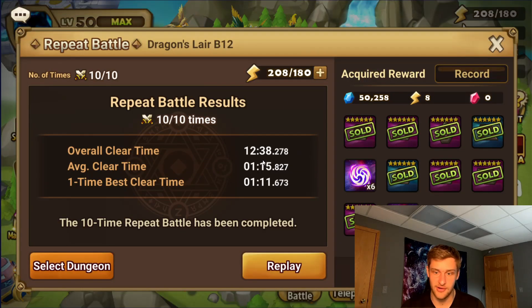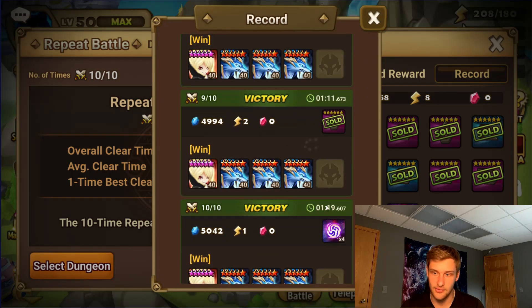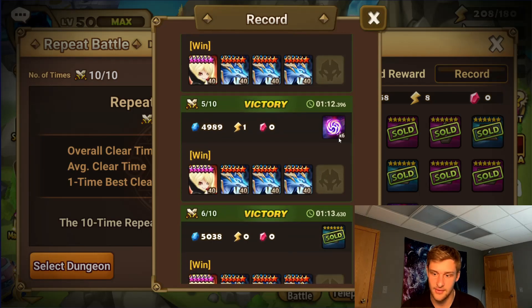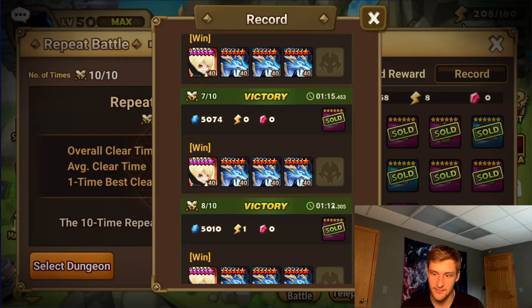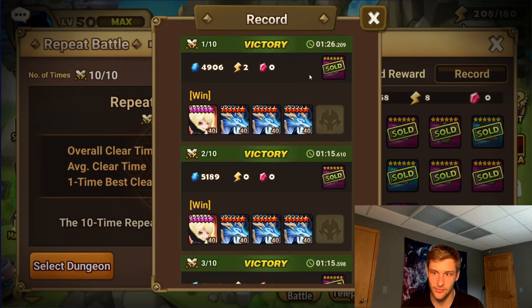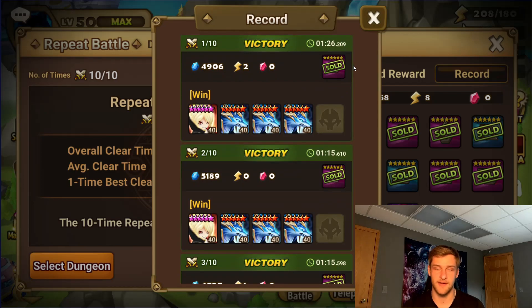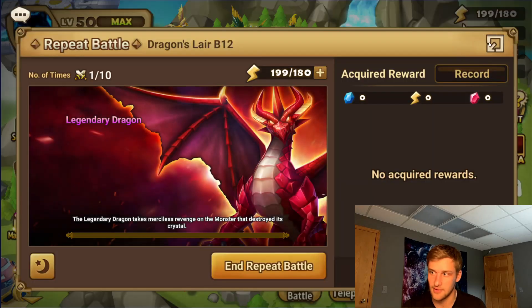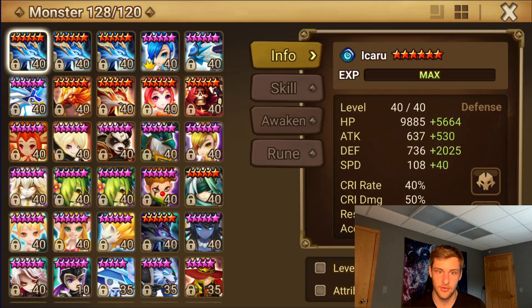I'm just running Tricaru here, and the average clear time was 1.15. If you look at the runs, most of them are 1.15 or less — literally 8 of them are 1.15 or less. This one was 1.19, not bad, but this one was 1.26, so that pulled that average up a little bit. We'll just get that running again and I'll show you guys some of the runes I did.